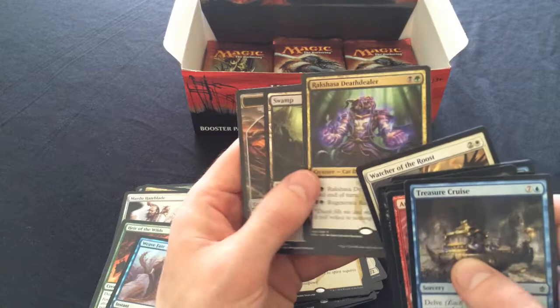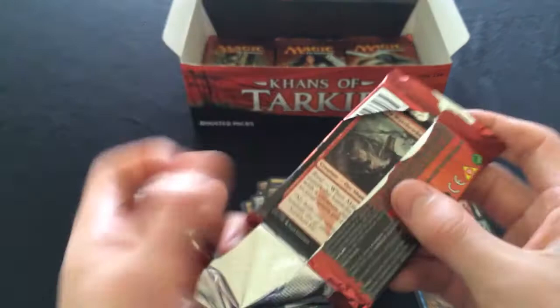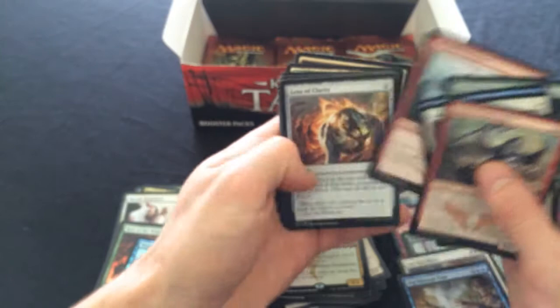We got a gold card - what is it? Rakshasa Death Dealer! He was seeing some standard play in Abzan aggro decks, but I think he's dying off a little now, the mana investment is way too heavy for him to regenerate and add +2/+2 all the time. Putrid Leech was much better at it in the same colors and same style, and he's seeing much more Modern play.